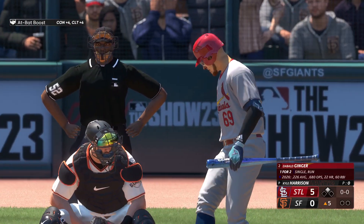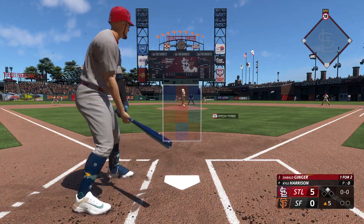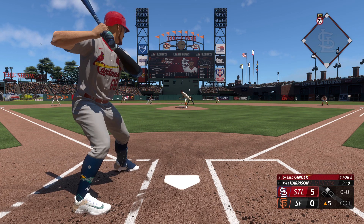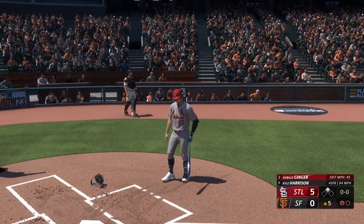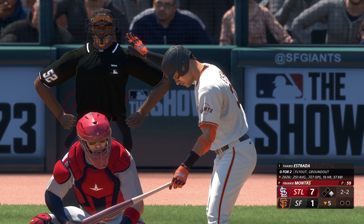Top of the fifth, Cardinals have the lead, runner on second nobody out - one for two on the day with a single and a run scored. Kyle Harrison now on the mound in relief for the Giants, 96 mile-an-hour four-seamer, nothing else quick. First pitch off the inside corner from the left-hander - cut on it, popped it up behind home plate, and the catcher makes the play. Painless first out, seven to one the score.